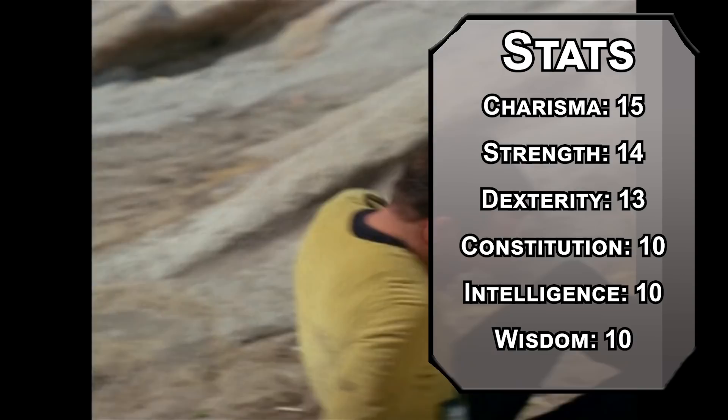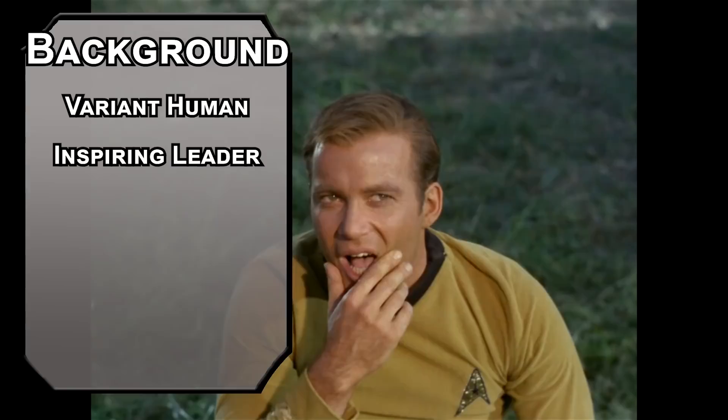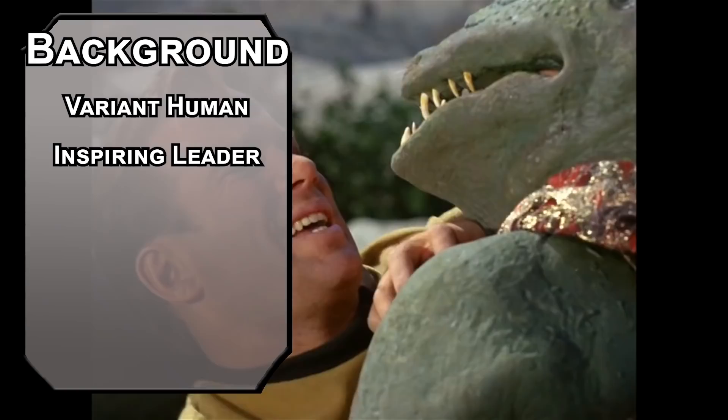Obviously, building Kirk, you need to manage your resources strategically. Kirk was born in Iowa, which means he's close enough to human. We'll grab the Inspiring Leader feat for a 10-minute speech that gives 6 allies temporary HP equal to your Charisma modifier plus your total level. Hopefully your DM just lets you say this is part of a short rest and doesn't make you actually talk for 10 minutes. Bump your Dexterity and Charisma with your two free points.